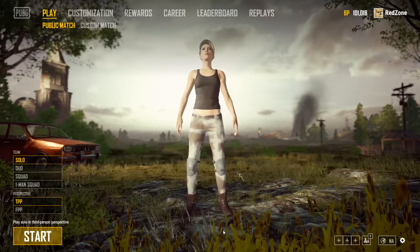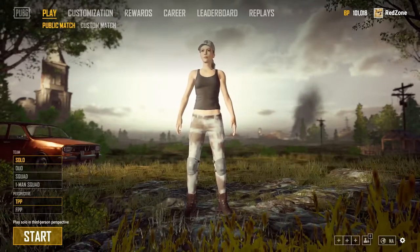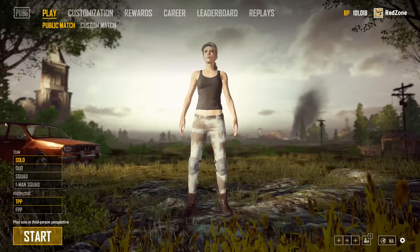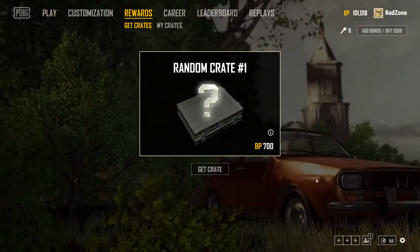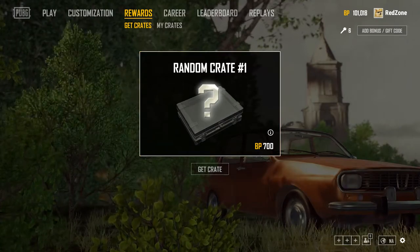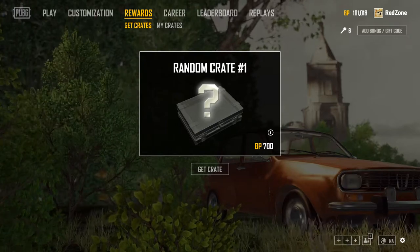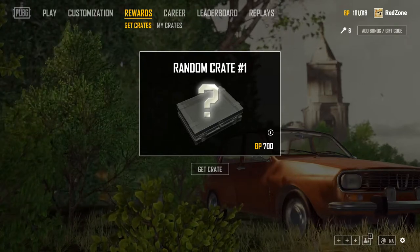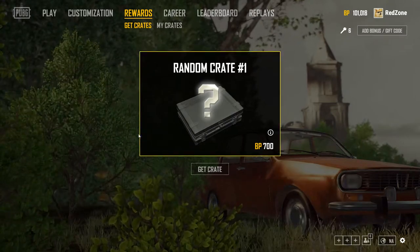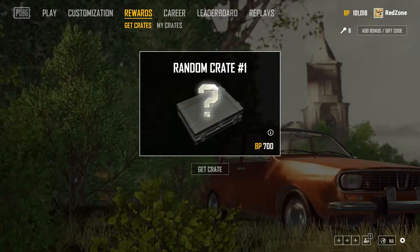PUBG got another update on the testing server, I thought I would go over it really quick. They gave us all the numbers for the crates. I don't know if these are the same numbers as the old crates, but the new crates have all the percentages up. This is probably because China — it's a law to have the percentages of an RNG crate up. When you buy a random crate with BP, there's a 40% chance of getting the new paid crate, the Desperado crate, a 40% chance of getting the new Biker crate, and a 10% chance to get Wanderer or Survivor. So you have a 20% chance of getting a crate that's worth nothing and an 80% chance of getting a crate that's probably worth a few dollars when it comes out on the Steam Marketplace.